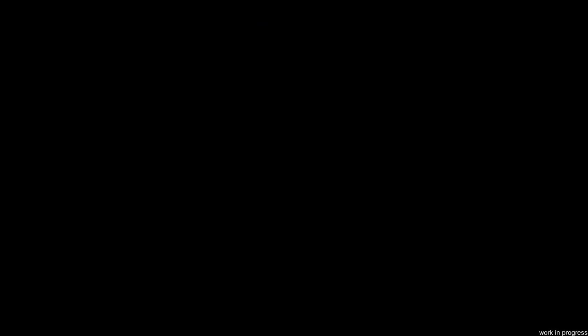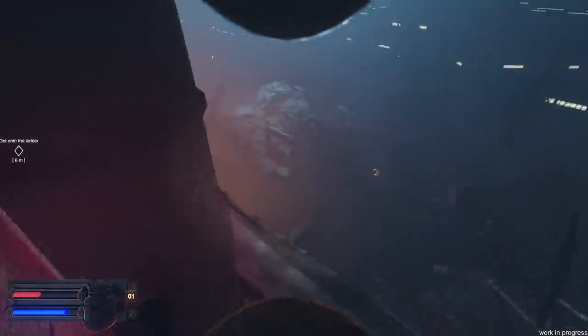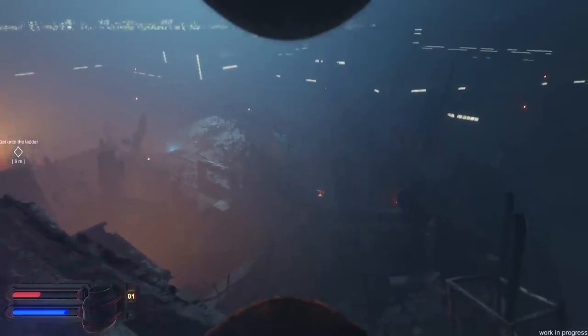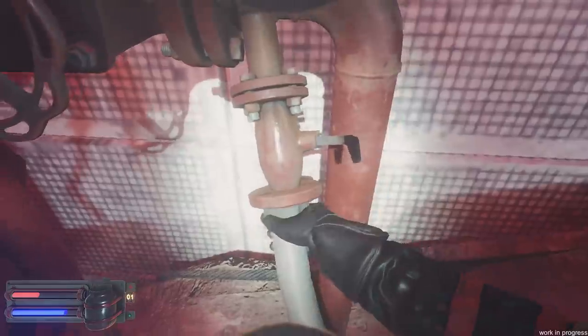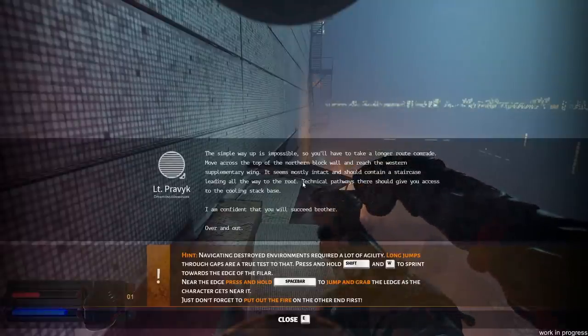This is honestly... Well, shit. This time don't be an idiot and fall off the ledge. We're doing some parkour. This is not safe — I don't know why I expected it to be safe, but yeah, typical Russia. The simple way up is impossible, of course! So you have to take the longer route, comrade. Move across the top of the northern block wall and reach the western supplementary wing. It seems mostly intact and should contain a staircase leading all the way to the roof.